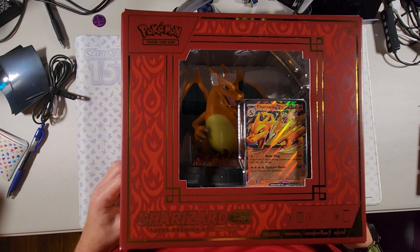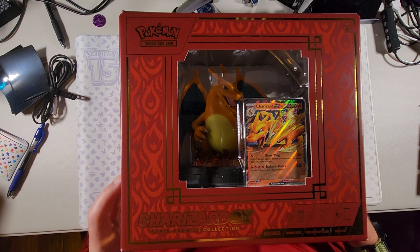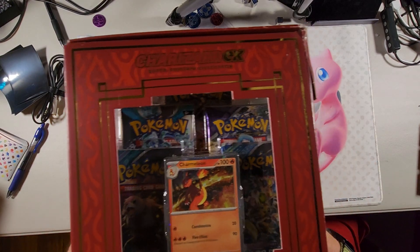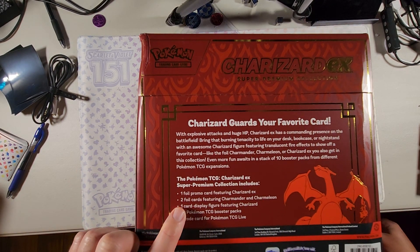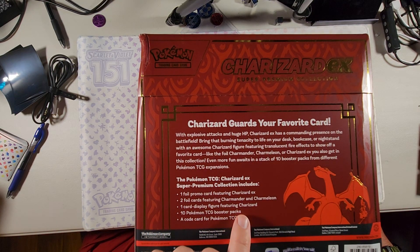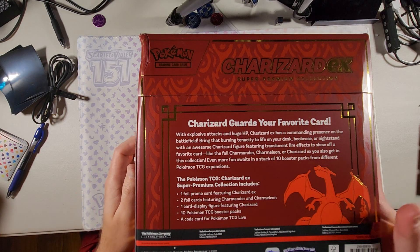Hello everybody, welcome back. We're here with another unboxing. This time we have the Charizard EX Super Premium Collection. Let's see what we got here. So we got a couple promos — let's look at the back. So we have one full foil promo card featuring Charizard EX, two foil cards featuring Charmander and Charmeleon, one card display figure featuring Charizard, ten Pokémon trading card game booster packs, and a code card for the Pokémon trading card game.